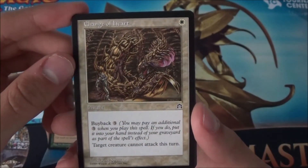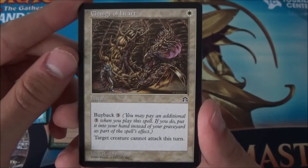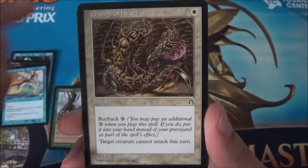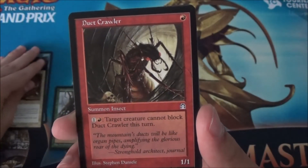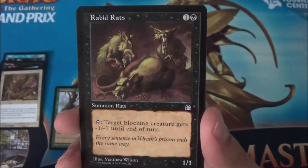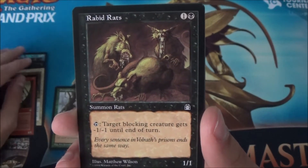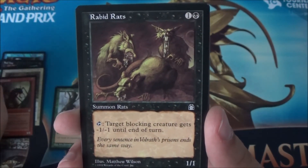Change of Heart with buyback, meaning you could play it over and over again — target creature cannot attack. Nice. This is the Sliver Queen by the way, this is Karn doing things. Dauthi Slayer — target blocking creature gets minus one, minus one. For turn two that's not that bad.